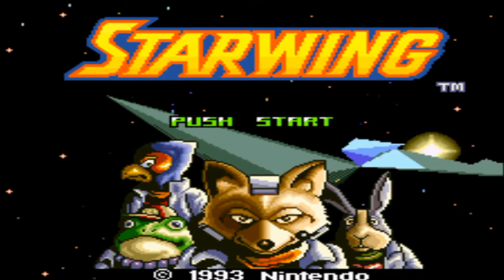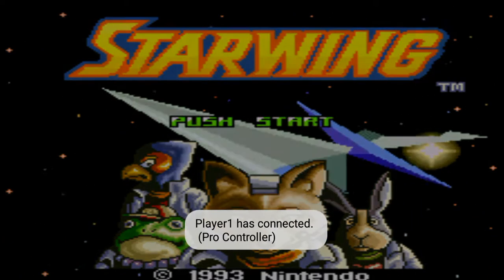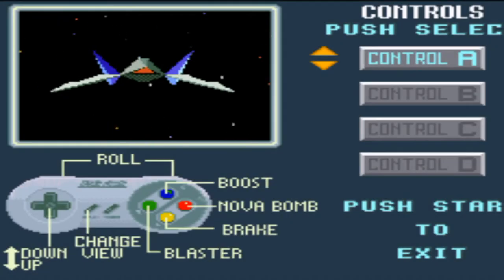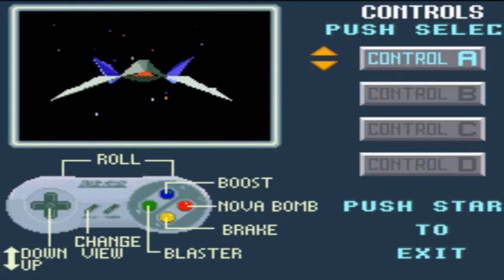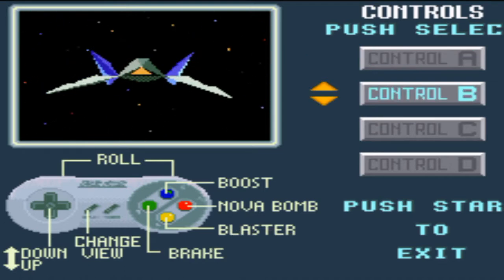Ohne viel Vorrede würde ich mal sagen, starten wir das Abenteuer. Player One has connected. Wir haben verschiedene Kontrollmöglichkeiten, welche mit Minus ausgewählt werden können.